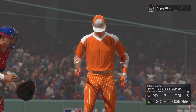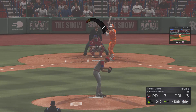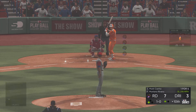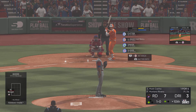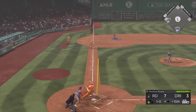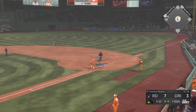One away. Stepping in next is Mark Canna — he's got one hit in four at bats. He'll hold on the slider here to start the at bat. It's ball one down the third base line.